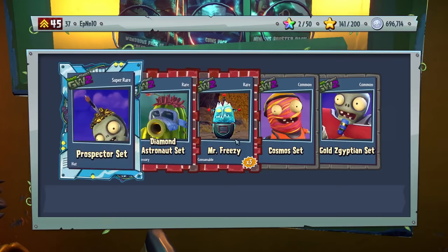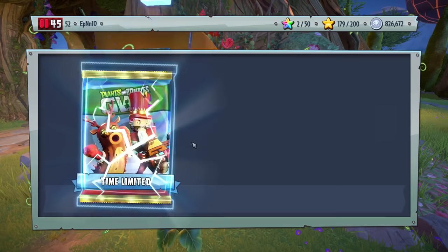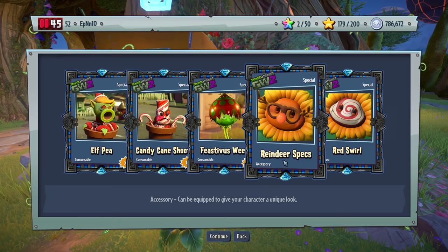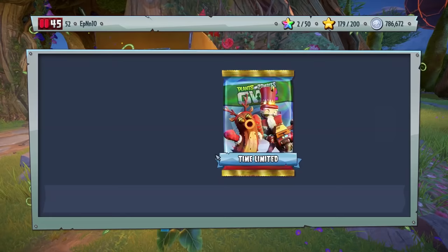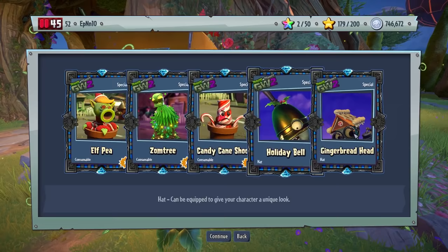We got a Prospector set and a Cosmos set — at least we're not getting Silver garbage, so that's pretty good. Let's open up a Feastivus pack. That's very satisfying, opening that. We got two Sunflower ones — sweet. I guess we'll open up one more. We'll end at around 700k almost.